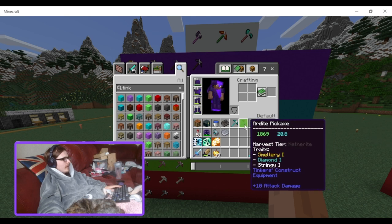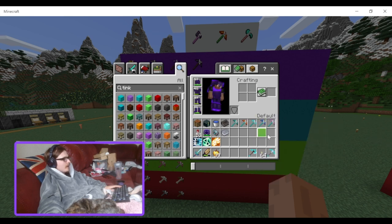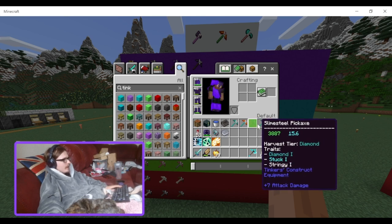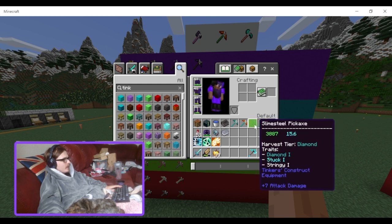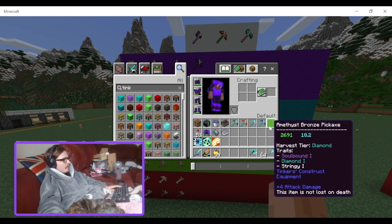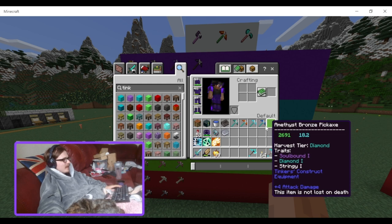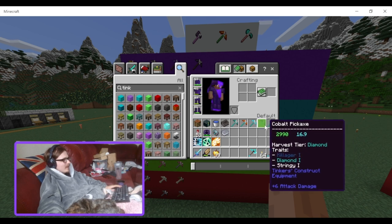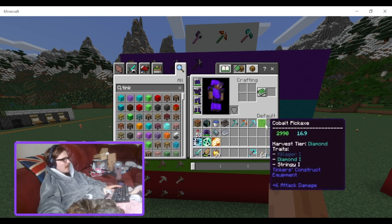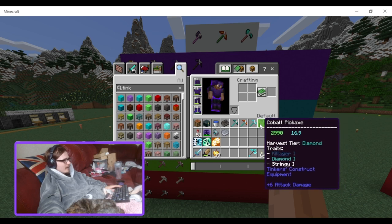Diamond is at the top, and then cobalt is there too. We also have the amethyst bronze pickaxe — its main upside is Soulbound, which is genuinely nice, and it has decent durability again. I would have this interchangeable with cobalt and slime steel, but obviously diamond is the best in this tier.